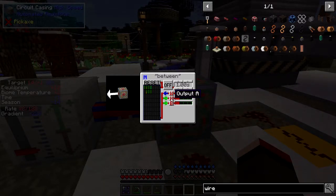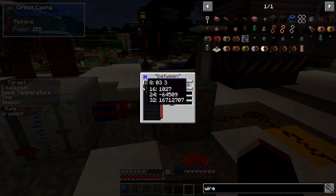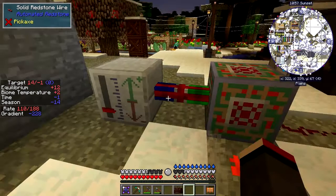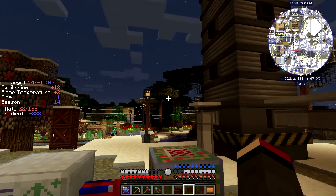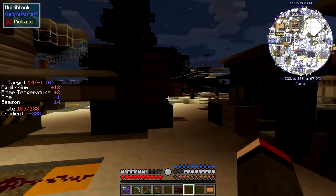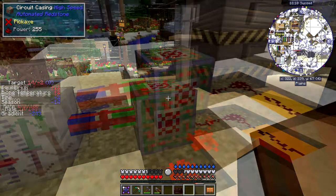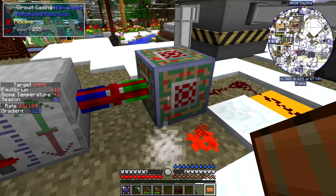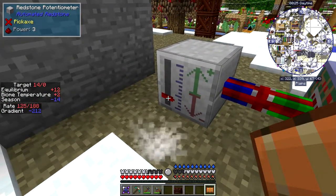Let's set this one to east and this one to south, then turn it on. At the moment it's got a value of three — and if you look over here we've got a value of three, so that's less than four. Some strange colors — probably because it's nighttime. I'll have a quick sleep and come back in a few seconds.